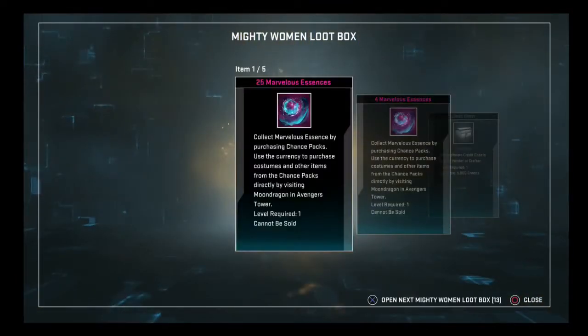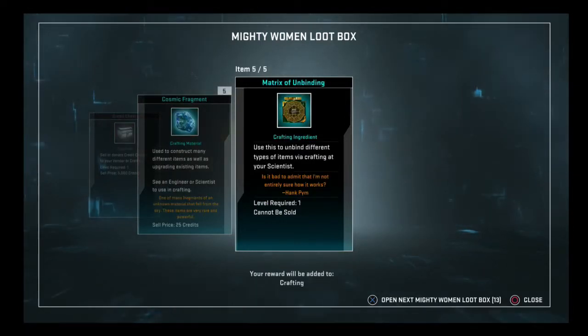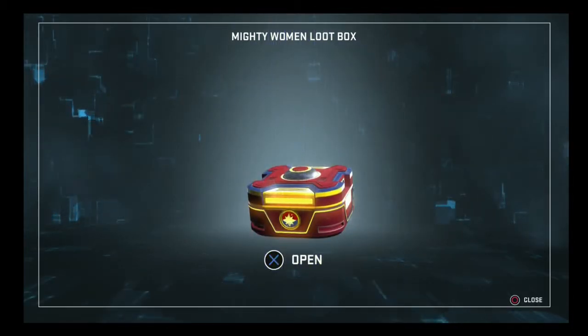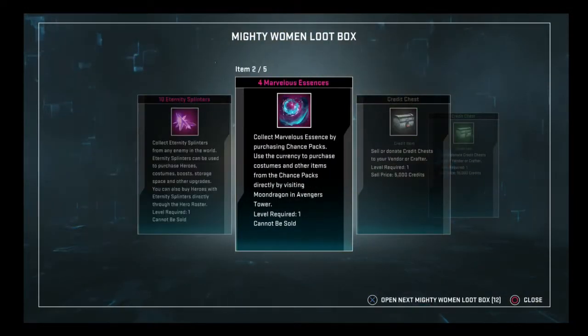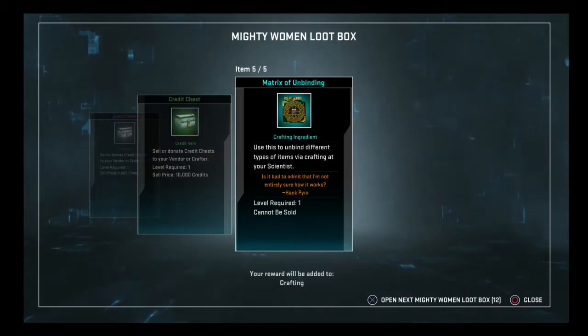We're almost halfway through these boxes. Our old friend — whenever I get a Matrix of Unbinding, it's like a warm embrace from an old friend. 5 cosmic fragments, small credit chest, and 29 essences. I am getting a decent amount of essences, which is nice. 10 splinters, 4 essences, credit chest, small and medium credit chest. And look who it is — there is no escaping the Matrix of Unbinding.